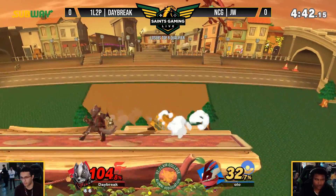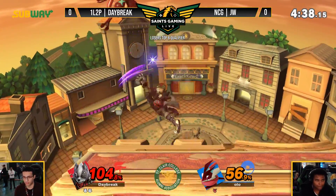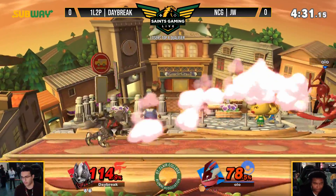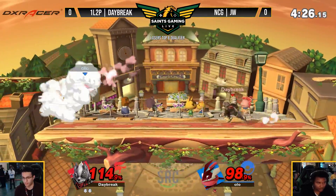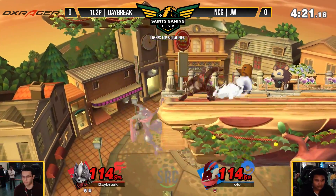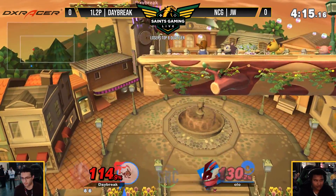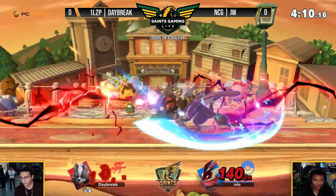Trying to go for the grab — not the greatest in terms of end lag in comparison to so many other characters in this game. Great parry by Daybreak. Pops him up again, but the air dodge was there in time. Daybreak looking like he's running away with game one. JW just unable to find these kills. Getting a little too hyphy and getting popped up. Pixels away from getting hit by that smash. Finds another grab, goes for the forward throw, laser not connecting, waits out the counter.